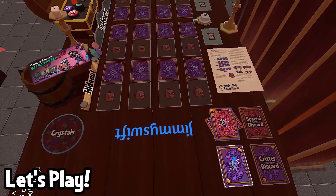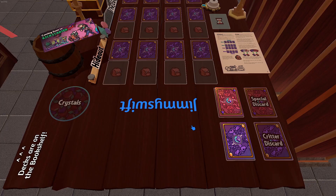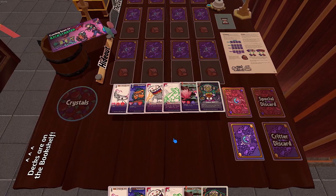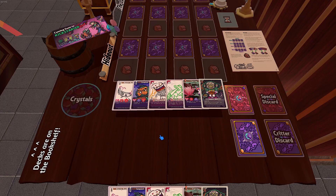All right, we're ready to play. First, choose one of the two players to go first. Then shuffle both of your decks and draw a starting hand of six cards. Your six cards can be from either deck, and you draw cards one at a time — so you can draw a critter, then a critter, then a special, a special, another critter, and then a special. Once you're done, you can pick any number of cards in your hand to return to your deck, shuffle, and then redraw. This is called your Mulligan.